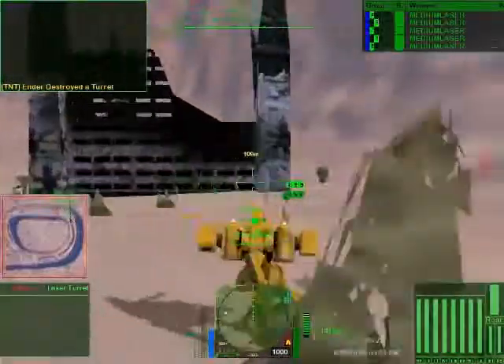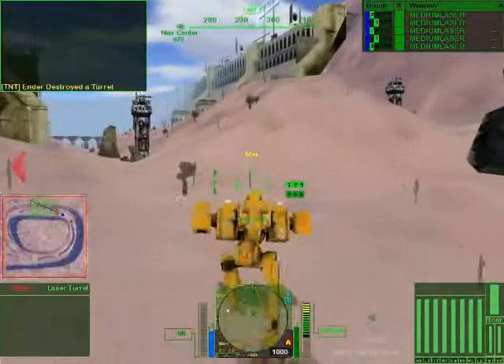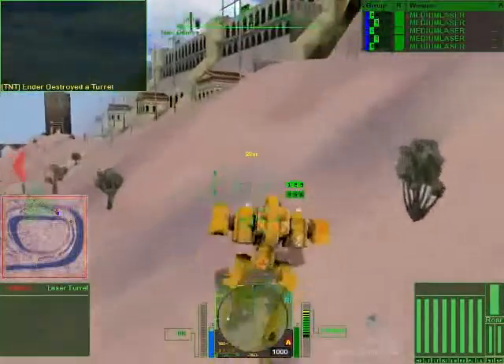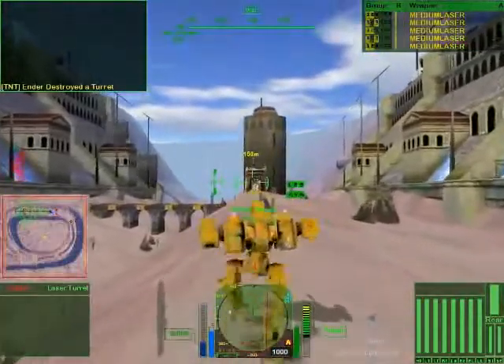Every now and then you get a spot like this where the two upper and lower paths meet. Like I said, most people run the inside because it's faster. The outside track offers a little bit more cover.